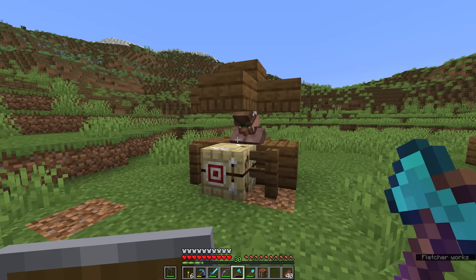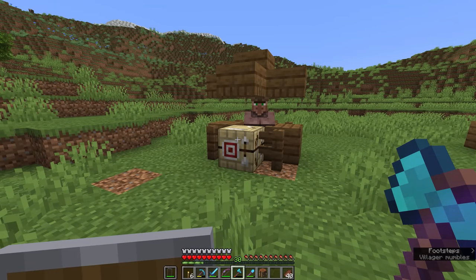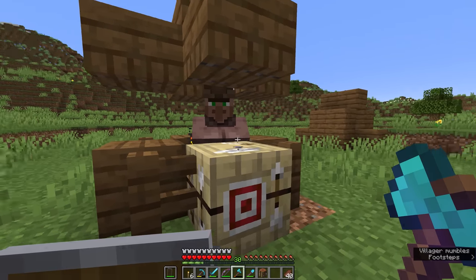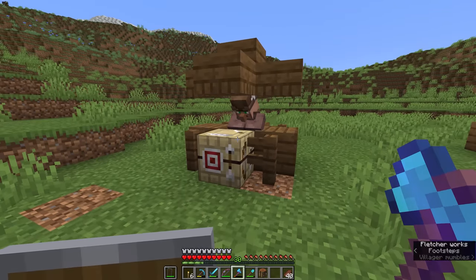You can hear from the occasional sounds of him using this fletching table that he's able to visit his job site block and refresh his trades. That's really important for villagers' trades. If we were to trade sticks with him a bunch of times, this trade would lock and we wouldn't be able to trade it anymore until he visited his workstation to refresh. This only happens twice per day, so you can get through three trading sessions of sticks before he locks up, and you have to wait for the following day. So it's important that he has access to this fletching table and is not just stuck in a box somewhere unable to reach it.